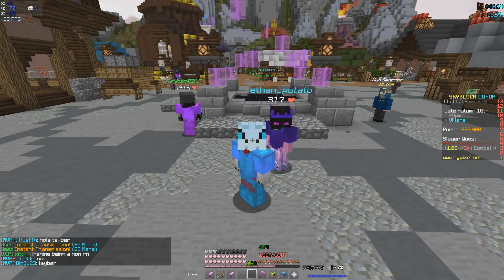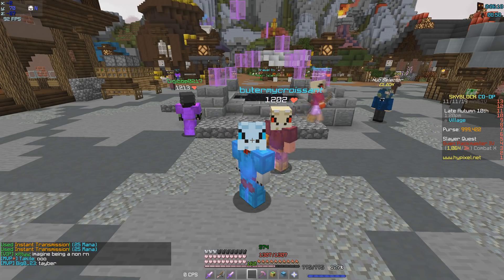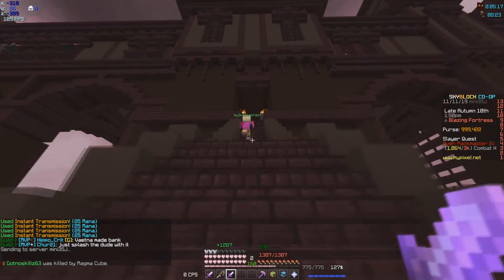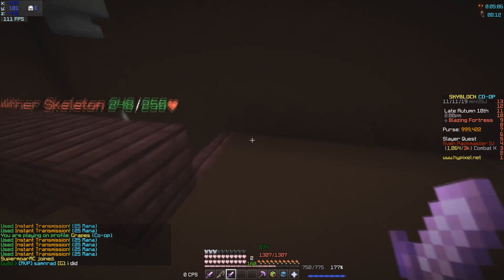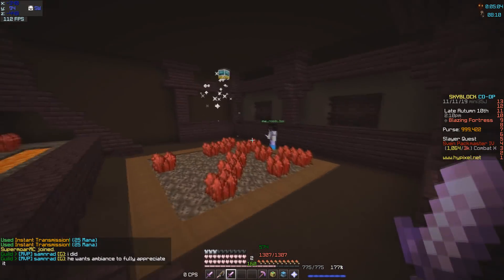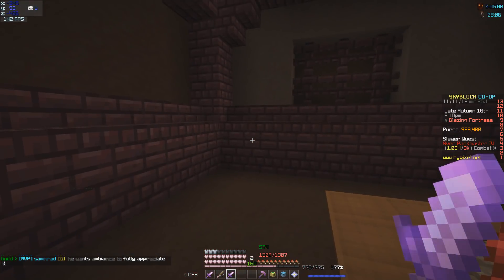From here on out it's going to get a little pricey. The next area after the graveyard is located in the Blazing Fortress. Here in the Blazing Fortress, go up the stairs and then take a left. You're just going to be going down the stairs until you reach this spot, and Romeo will be right here.